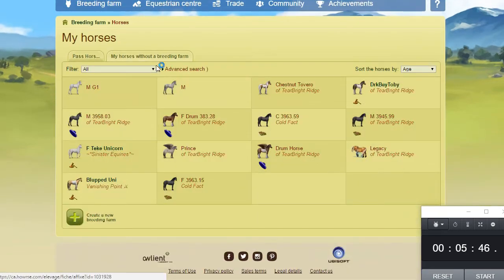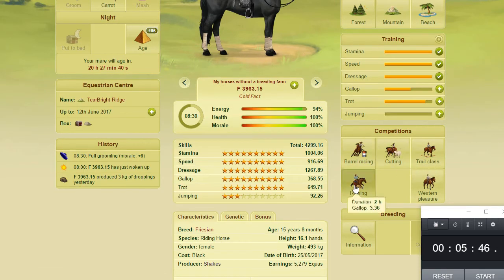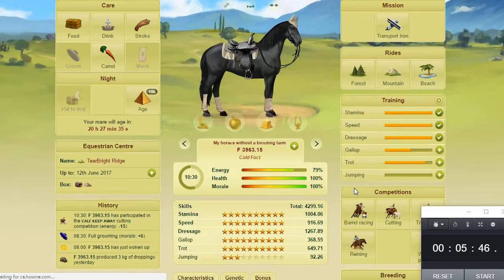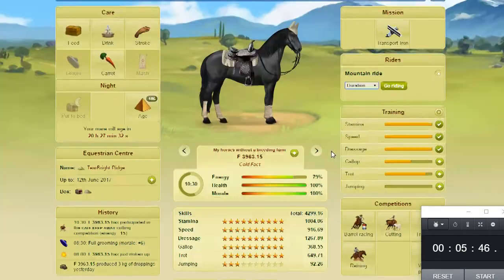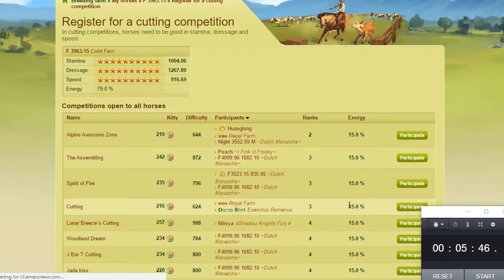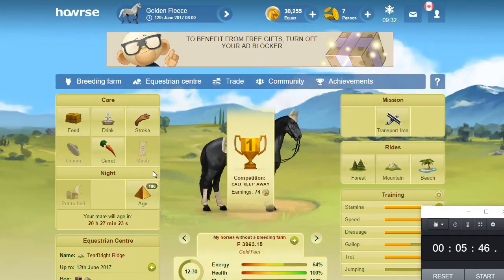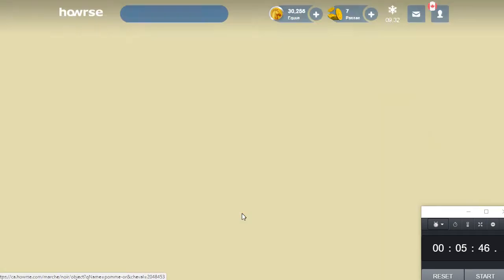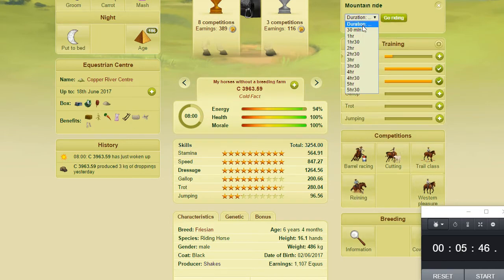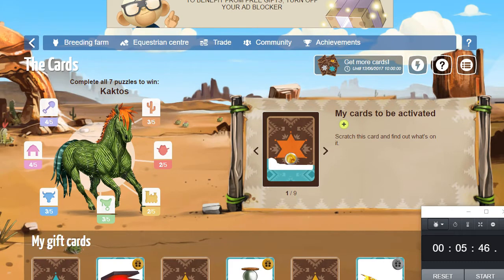I need to do a ride and enter a competition to get my cards, which is something I always make sure to do — participate in the event and make sure you can get your prizes. I don't want to waste a ride on a horse that hasn't done forest rides yet. That horse won — I'll go back and finish working it later. One more horse for a mountain ride, and there we go — there's my two cards, so I got my four cards for the day.